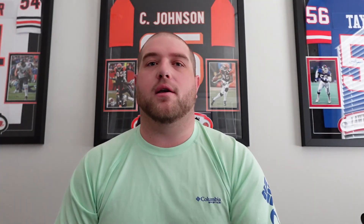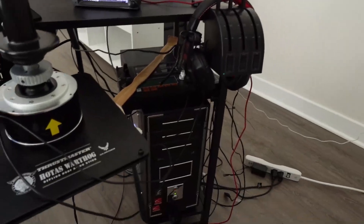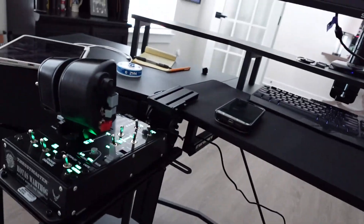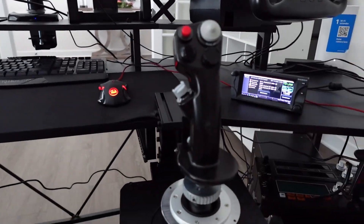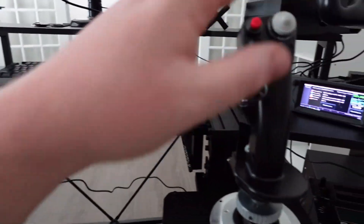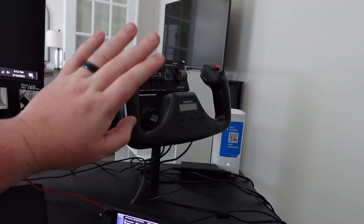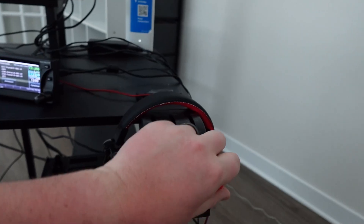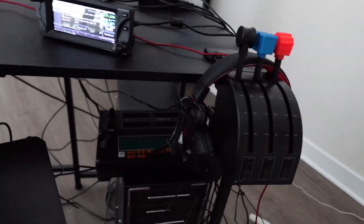I can do a video later going over my flight sim, but to give you a quick overview — right here we have my home flight sim. We've got our HOTAS, not for Microsoft Flight Sim but for DCS — I have the F-14 and F-16. For Microsoft Flight Sim and the purpose of this video we have a yoke, a switch panel, an autopilot, and a radio panel along with the throttle quadrant.